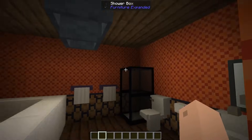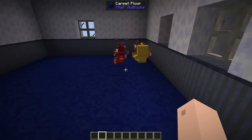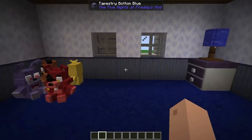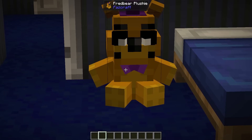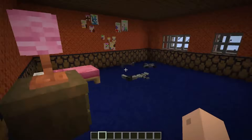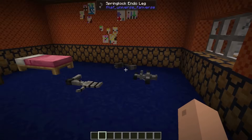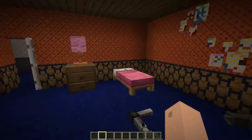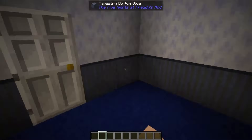We also have the upstairs bathroom, which again features all the bathroom necessities. And we have the crying child's room, which features a very minimal amount of decoration for the sole purpose that it feels very lonely and obscured. Then the sister's room, which features the pink bed, the pink lamp, and all the animatronic parts as we see in the minigames. Honestly, this thing's really cool, and I'm really happy with how this building has turned out.